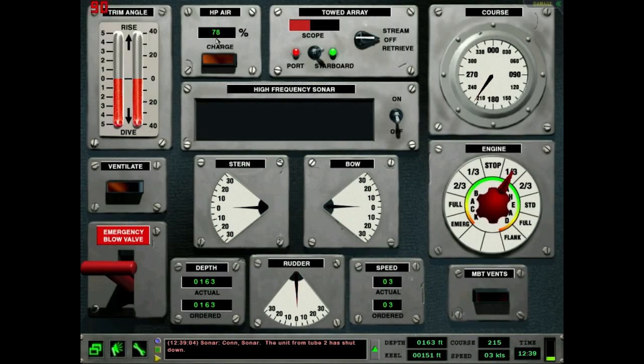The high pressure air — watch out for this with the torpedo. You always start at 80% high pressure air, but each time you launch a weapon it goes down by 2 percentage points. If you get down to 50% high pressure air you can't launch any more weapons — you have to recharge it. The reason is you want to make sure you have enough reserves for an emergency blow. If you go past 50% you might not have enough high pressure air to blow all the water out of the ballast tanks at a deep depth.